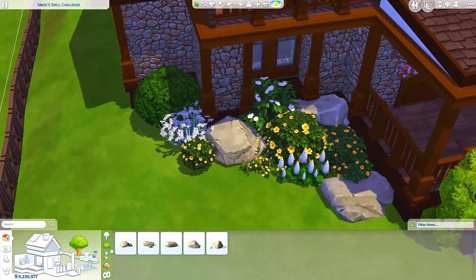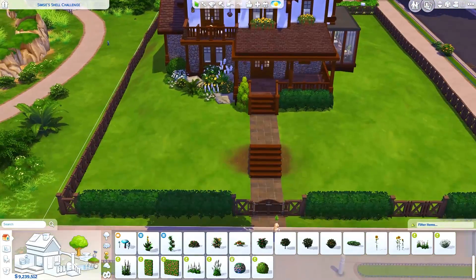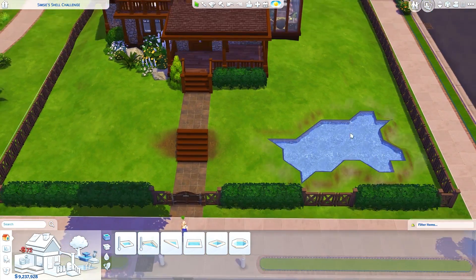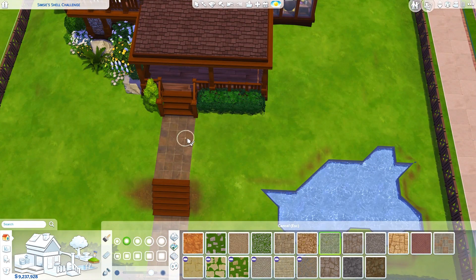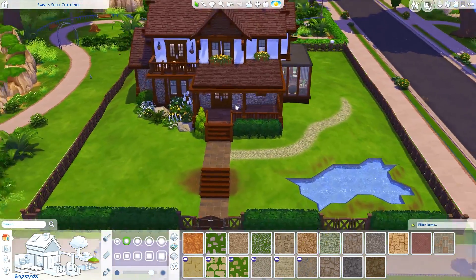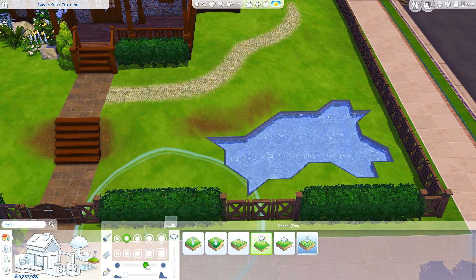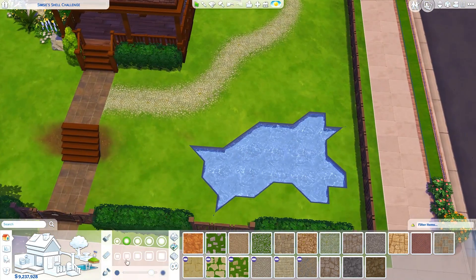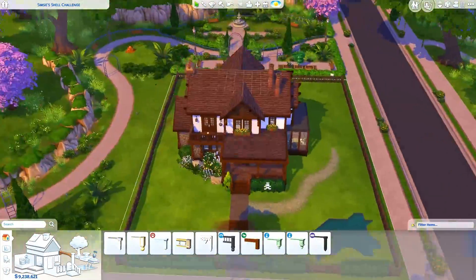I actually don't know what kind of careers the parents have — I didn't really think about it because this is a bit of a different kind of speed build. So I don't really have a background story for the family, but do let me know if you have an idea of what kind of Sims they are. Also — the pool, it's like a fountain I made with the fountain tool. It looks like a dog's head — it's got like two ears on top and a mouth that's open on the right side. I might just have dogs on my brain.